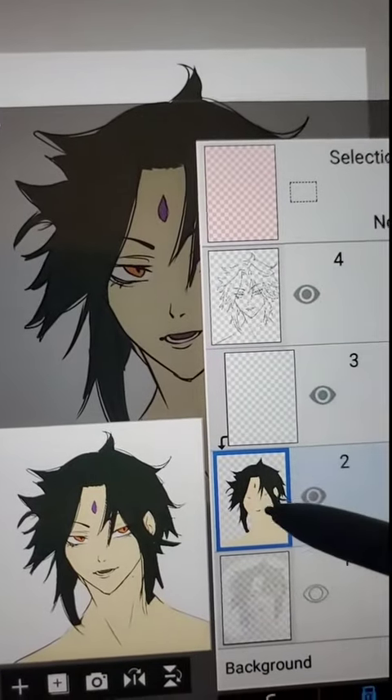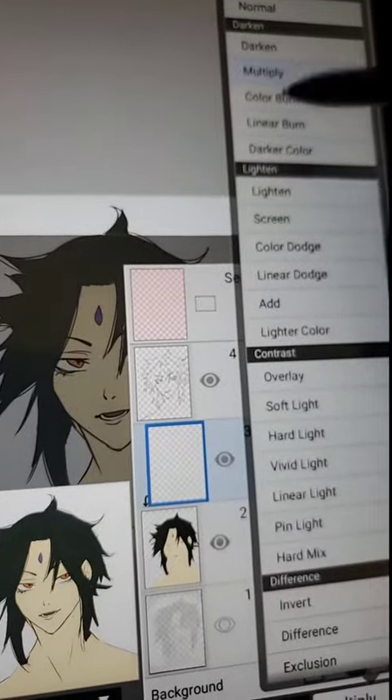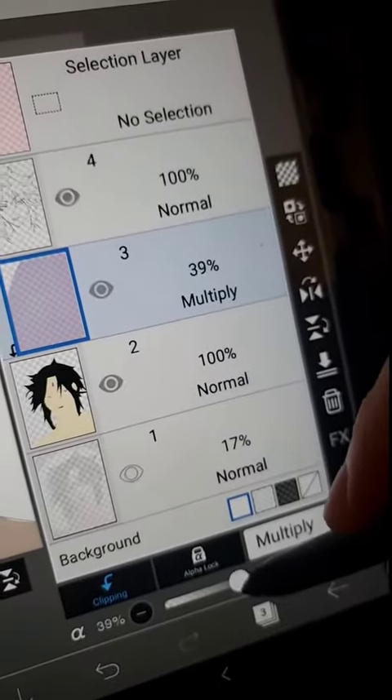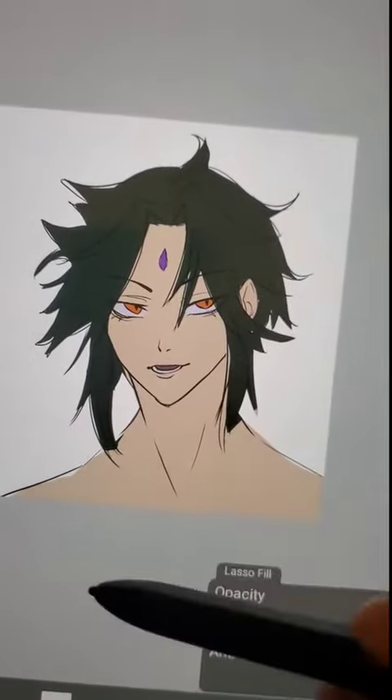Once you have your separate layer, make another layer and clip it to that, then turn it into a multiply layer. Take a desaturated purple and cover the whole thing, then lower the opacity to like 30.